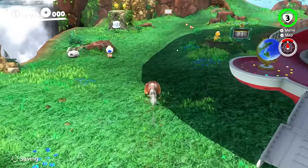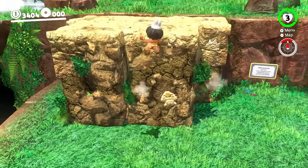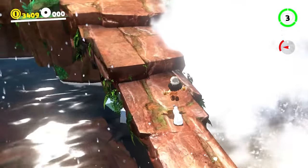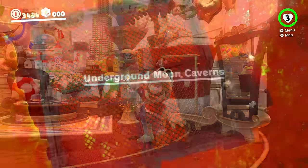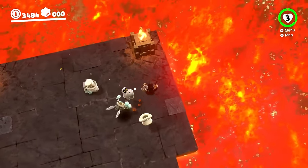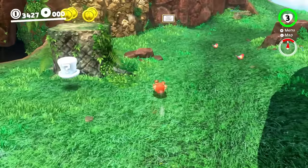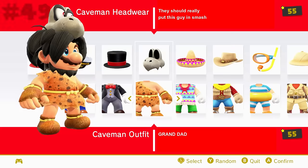This next one really saddens me to put so low, but I think the caveman outfit has to be next. The reason this pains me is because Dry Bones is part of it, and as we all know he's the best Mario character — Dry Bones for Smash — but this just does not look good. The hair here really ruins it. It really pains me that they had to put my boy on this costume, but at least we get to play as Dry Bones by capturing them in the Moon Cave. This outfit is apparently based on some comic strip, but since it just doesn't look great it takes number 49.